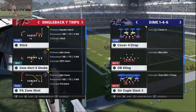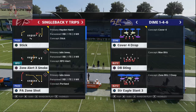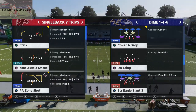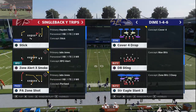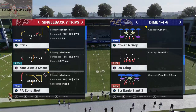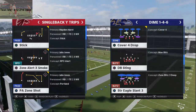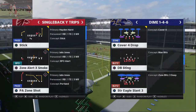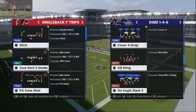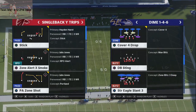Cover four beaters — essentially what it comes down to is this: you want a deep post coming from one side of the field, and then on the opposite side of the field, you want to have a deep crossing route or a deep in route. This PA zone shot play from single back trips is going to kill cover four because not only do you have the in route, but you also have the crossing route.